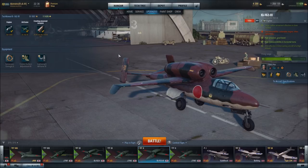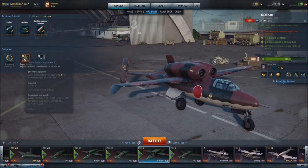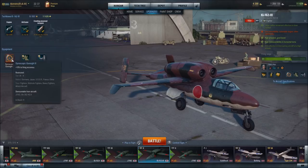You are currently looking at the gun accuracy build. It features, as upgrades, Lightweight Airframe 4, which increases maneuverability in all axes by 3%, and Control Surface Adjustment 4, which increases maneuverability in turns by 3%, and then Gyroscopic Gun Sight, which increases firing accuracy by 10%.